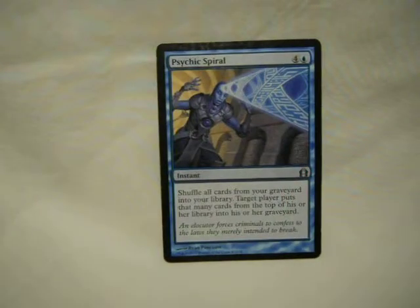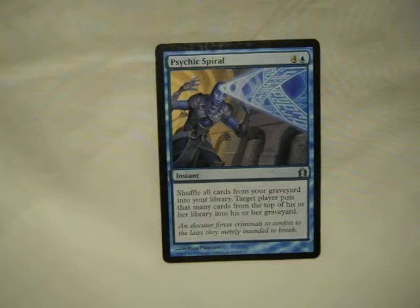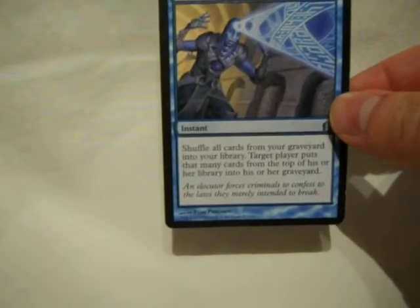Psychic Spiral — for that time when you have a lot of cards in your graveyard but you don't have your win condition yet, and an opponent has more things in their library, switch it around a bit. Pay five at instant speed and you can really ruin someone's day, especially if most of your library is now your graveyard. It's easy to save yourself from being milled out when you don't have a win condition.